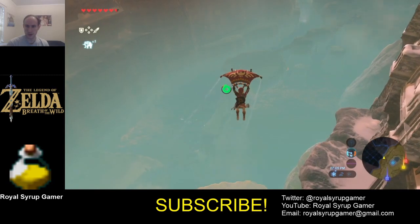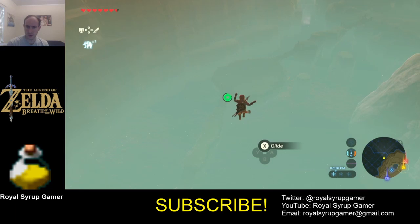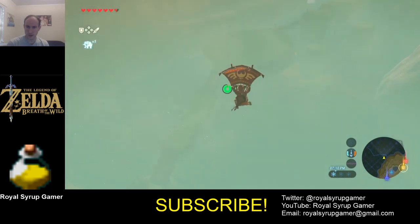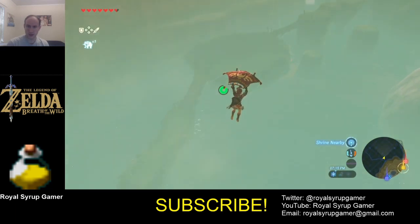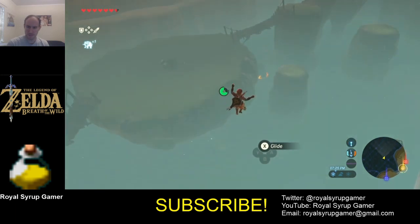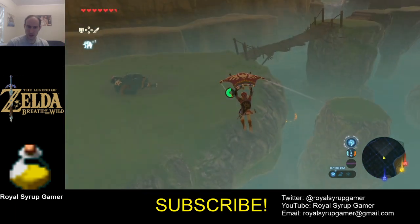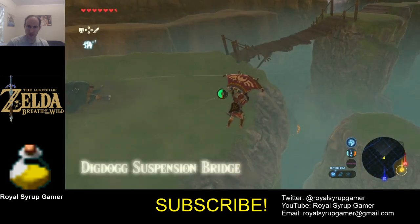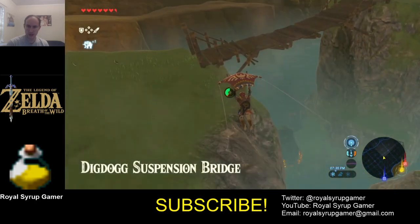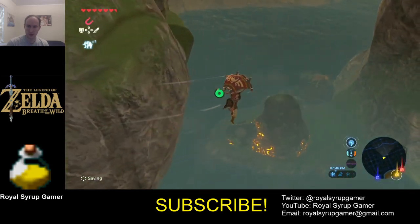I want to go north — I think there's a shrine down there if I'm seeing that correctly, on the side of that cliff or down in the valley. Oh, there's a Hinox — I don't want to fight it, but there sure is a shrine hidden down there. I forgot all about this shrine, let's float down there and see what this is.